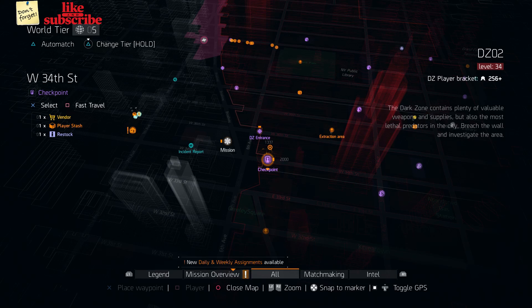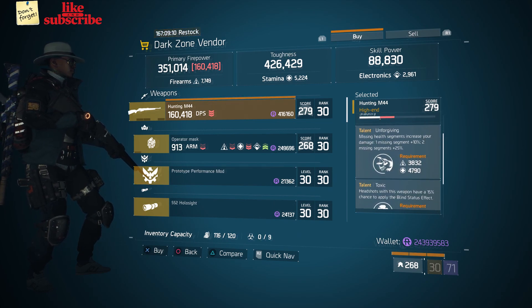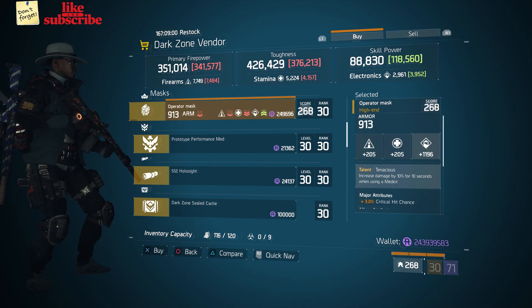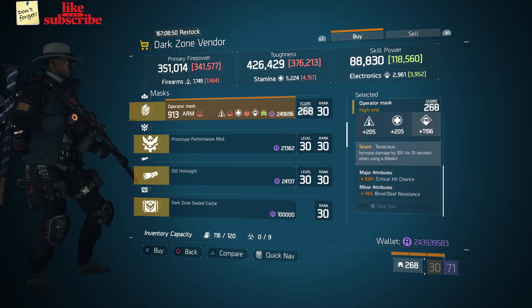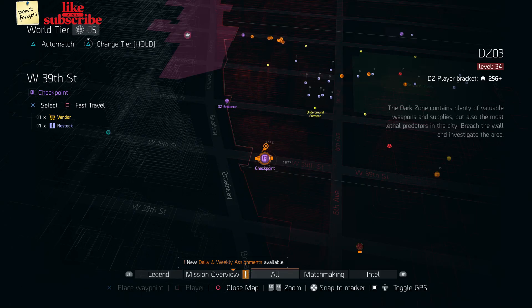Head over to West 34th Street checkpoint. The dark zone vendor has a Hunting M44 with a gear score of 279, it has 160 headshot damage, and the talents are Unforgiving, Toxic, and Prepared. We also got an Operator Mask with the talent Tenacious, gear score 268, armor 913, rolls for electronics 1196, and attributes are crit chance and blind/deaf resistance. Also a Prototype Performance Mod with six percent support station range.